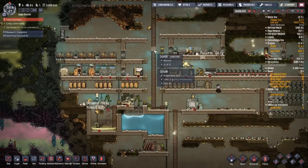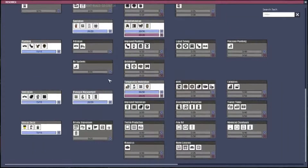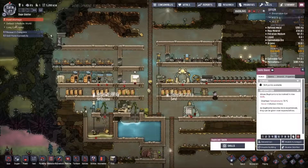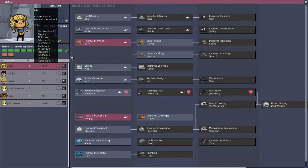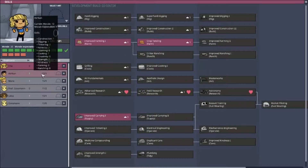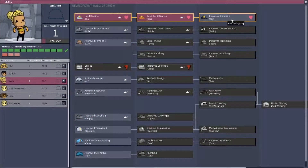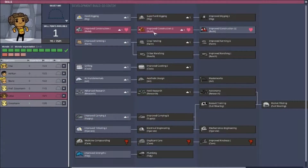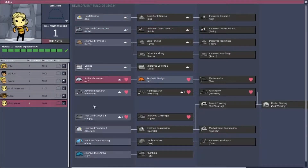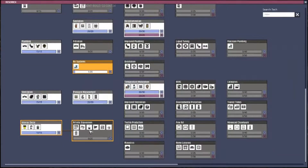I do need to research air systems right here — that should go fairly quick. Let's take a look at skills. We need crop tending, so Ellie that's you. Ash can keep cooking. Marie gets improved carrying. Lira gets second hard digger. Gossman gets art, which means I should probably also research artistic expression pretty soon.